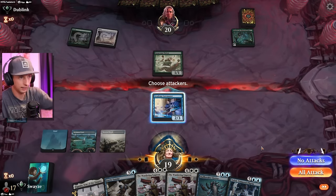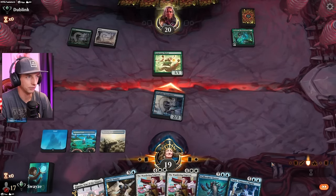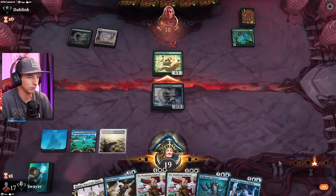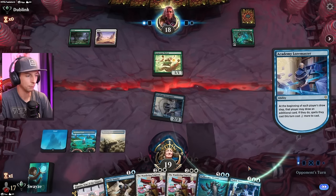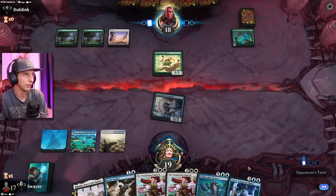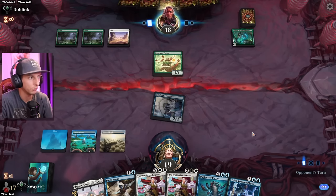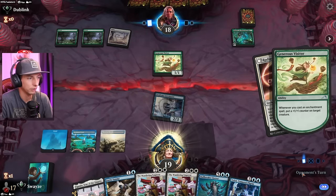We take the land and attack because we don't intend on blocking with Loremaster ever, even though the Visitor could get absolutely massive. We'll be able to take it out later with the Emperor. We'll flash in our Fairy Vandal here. We've got the old 1-2 combo going really fast. Could kill the Visitor with this, but I don't necessarily think I want to.